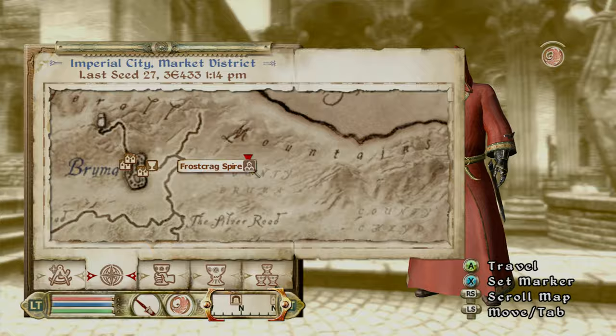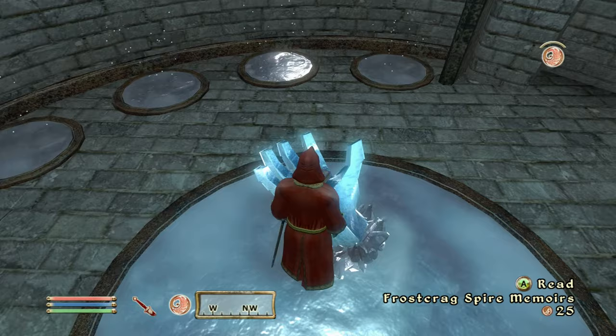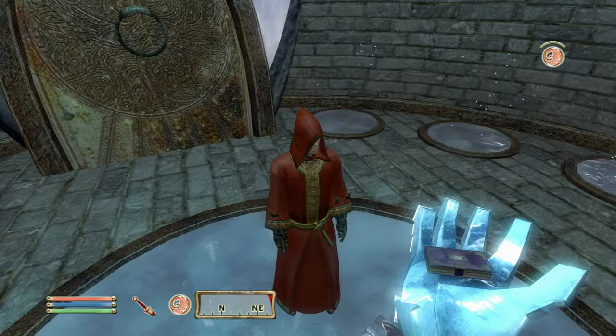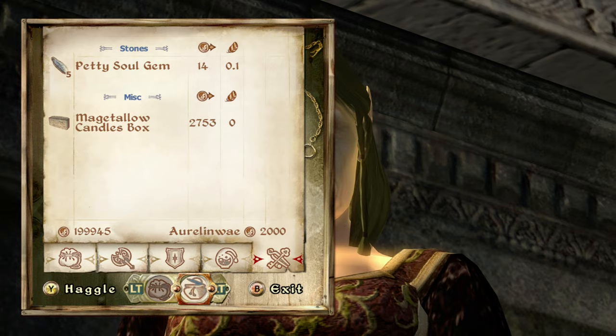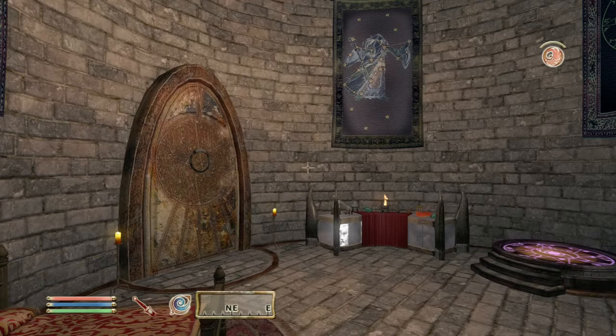Now we're going to be talking about the Wizard's Tower DLC — Frostcrag Spire. This is always the first thing I do because if you have this DLC you don't have to get every single Mages Guild recommendation from every city in order to make spells and enchant armor. You just come in, read the book, go back to that same lady, and buy the four pieces of paper plus candles for the two places to enchant and make spells.